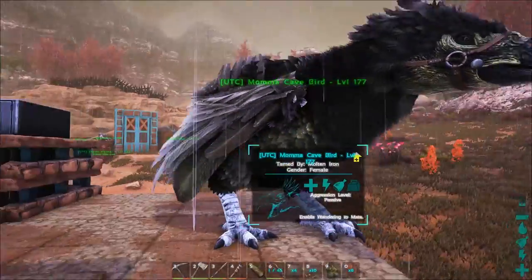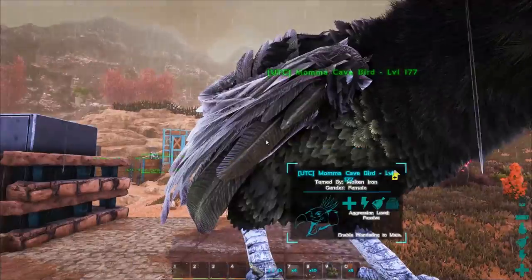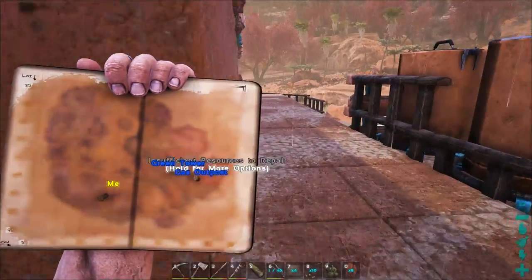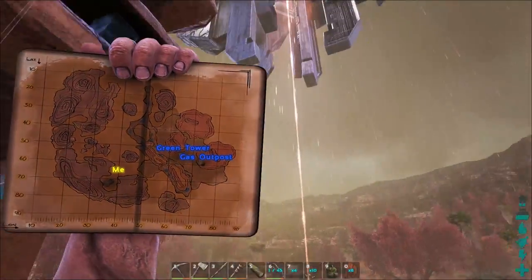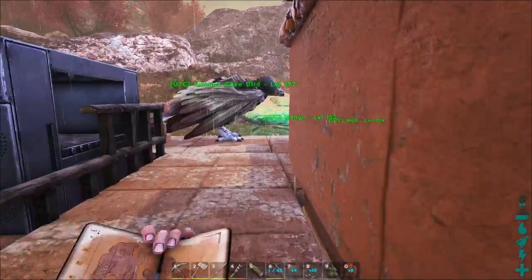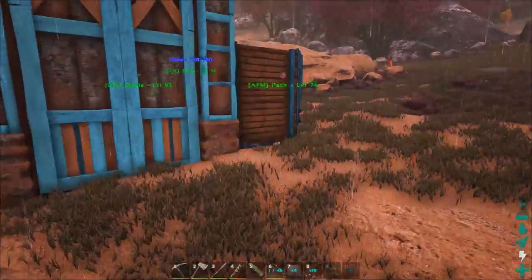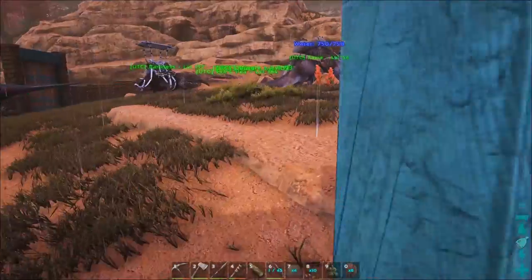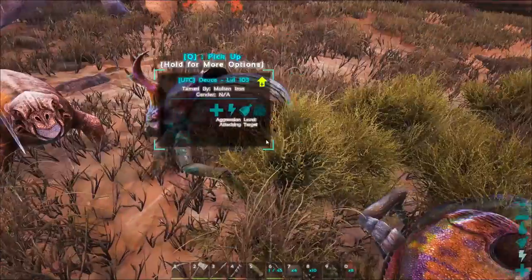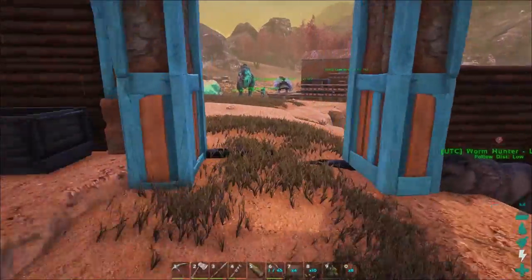I'm going to gear up this bird with a new saddle that matches the color scheme, then we're going to go on a little adventure. I have oil pumps but I live on the southwest chunk of the map, right by the red obelisk, and there are no oil wells around here. I've been getting a little oil from my dung beetles — they pick up poop and turn it into fertilizer. My crops died so I want to get them back up, but we need a better supply of oil.